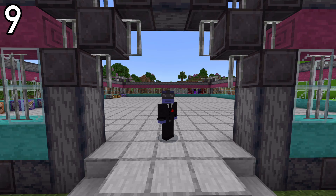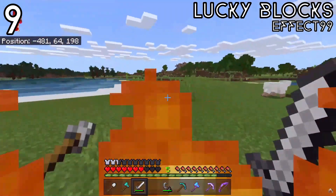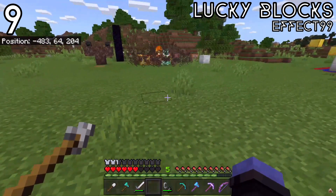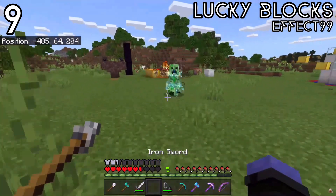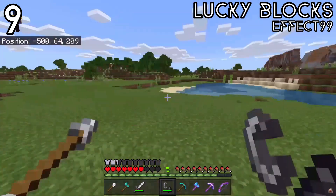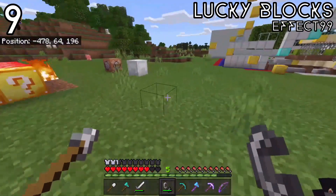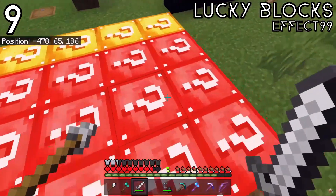At the number nine spot is the Lucky Blocks add-on by Effect99mc. This is a really high quality lucky block add-on that adds in good lucky blocks, bad lucky blocks, structure lucky blocks, as well as regular lucky blocks that spawn all kinds of different things — mobs, structures, items, loot, and even more lucky blocks. It feels the closest to the Java Edition mod that I've seen, and if you're at all interested in lucky blocks, it's definitely worth checking out.